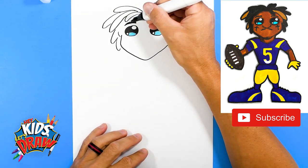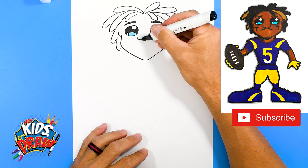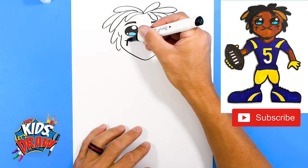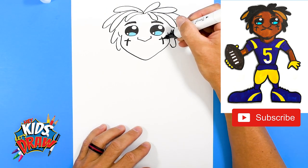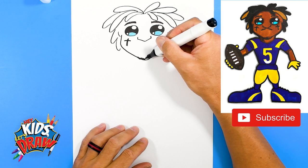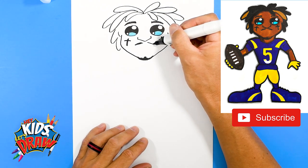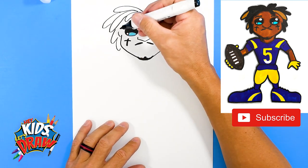Let's do a couple of eyebrows. Jalen Ramsey likes to paint crosses on his cheeks under his eyes for games, so we'll do a couple of those black cross marks. He's also got a little goatee going on, so get some whiskers going down on the chin, coming up a little bit, and he's got a little mustache too. I'm going to leave him without lips — it just makes it more interesting.